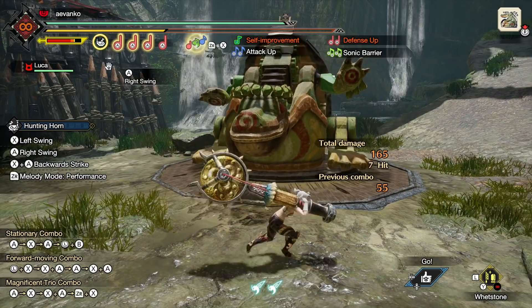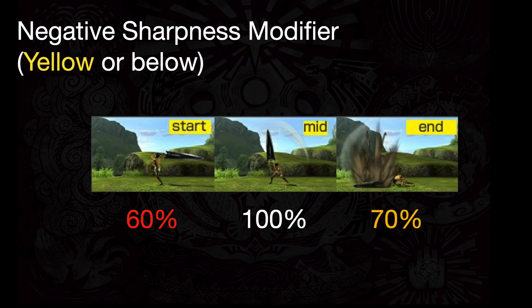The yellow sharpness modifier is meant to handicap you early on in the game. According to testing, if you hit at the start of the animation — which is usually what's going to happen — you only do 60% damage. If you hit during the middle of the animation, it's 100%. And it's actually more likely that you'll hit at the end of the animation, in which case you'll only do 70% damage.